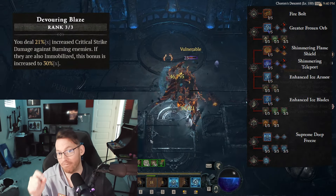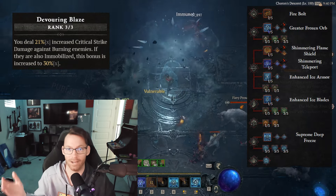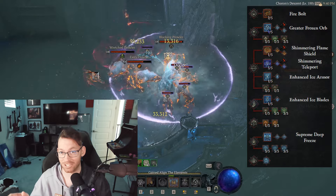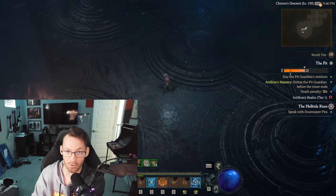This build runs the Enchantment of Fire Bolts, so all the burning damage bonuses that you get are active always. And then obviously the other Enchantment is Frozen Orb, because it's got a 30% chance to launch another Frozen Orb, so you can Frozen Orb while you Frozen Orb.